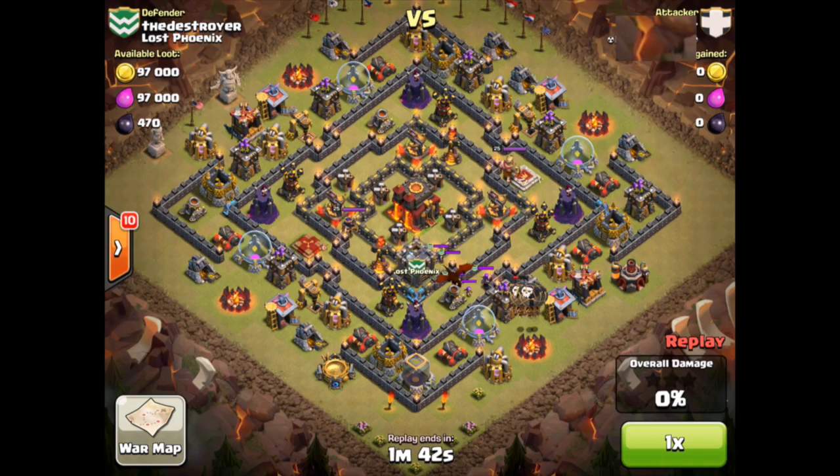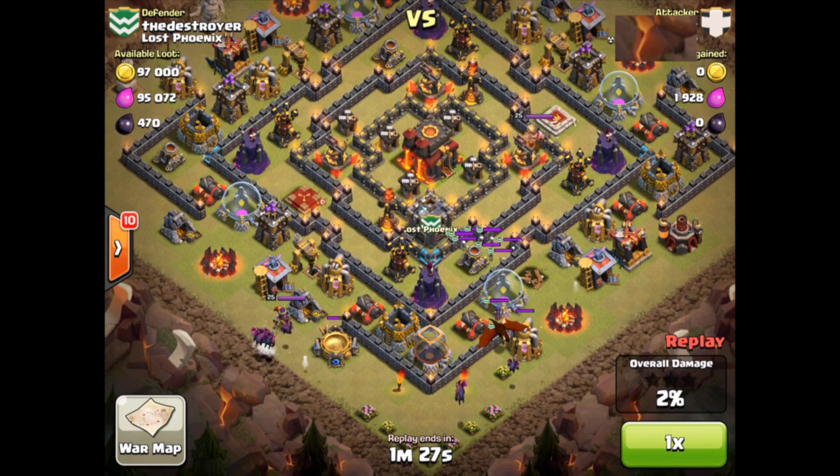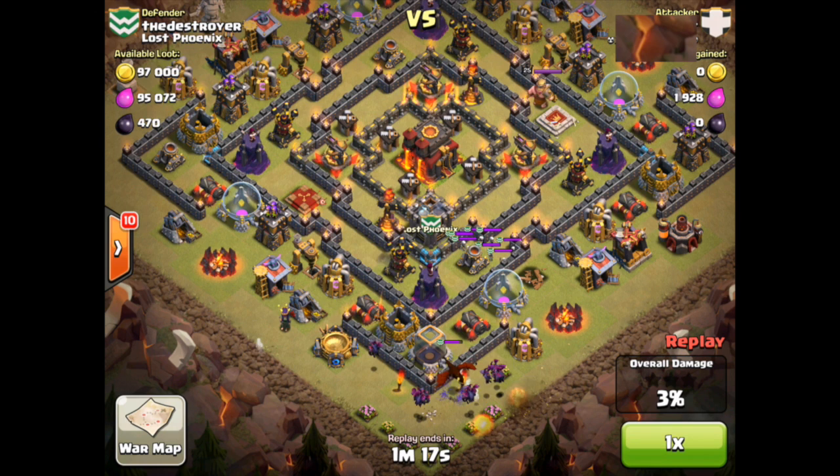We start with a fail: a balloon and minion attack against the Destroyer of Lost Phoenix. One of the keys to remember about balloons specifically is their artificial intelligence — balloons will always target defensive structures first, and minions will target anything that's close. The balloon's worst enemy is the wizard tower and the air defense, especially wizard towers because of the splash damage.